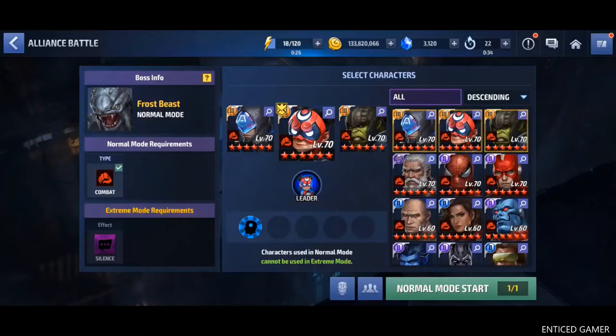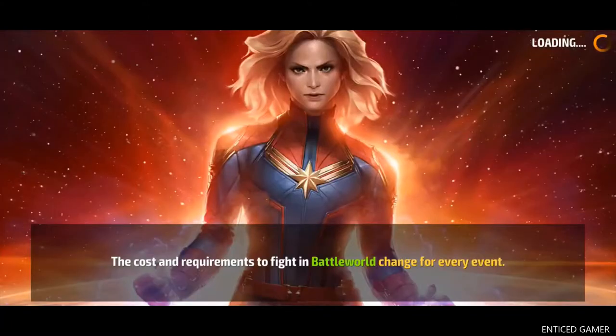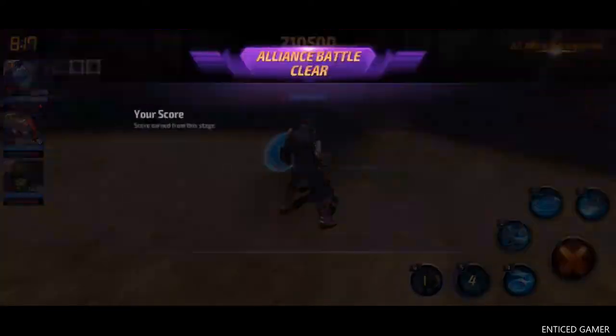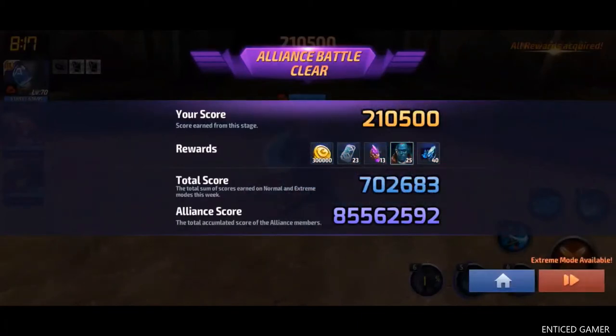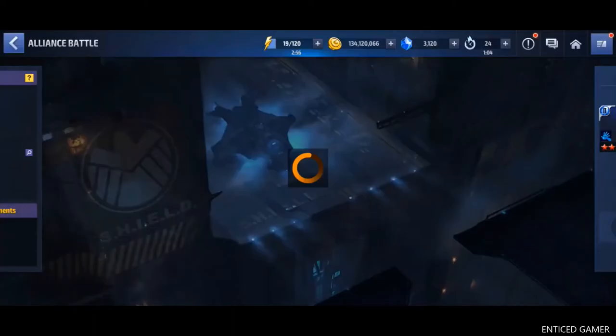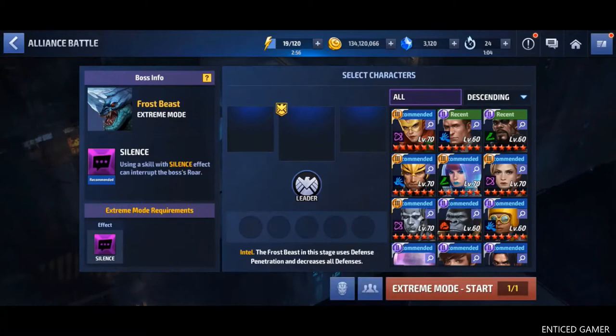After selecting these three characters, you just have to click start. Normal mode is just finished. As you can see, this is our score. If we finish this normal mode successfully, our score will be this much. Now you just have to click the progress button like this. And here also in the extreme mode, usually this is called Alliance Battle Extreme or ABX.